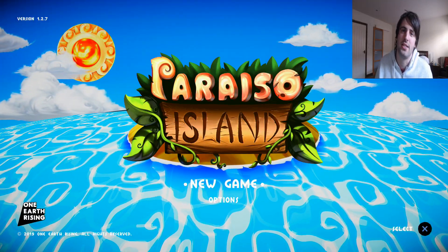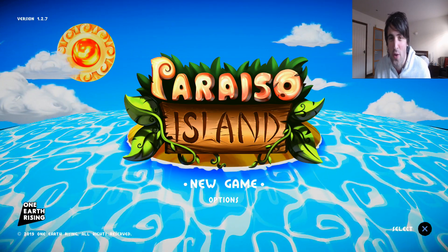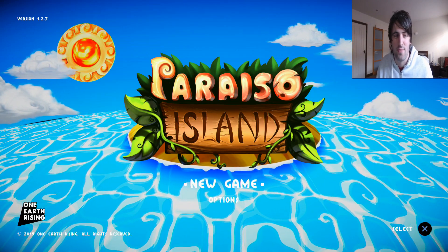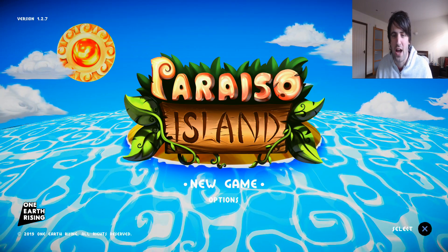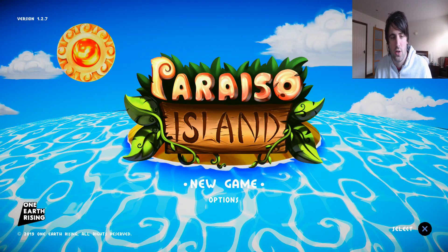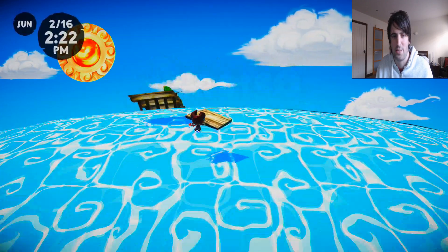How's it going there guys? My name is Double D and today I'm going to be playing a game called Paraíso Island. From the looks of things — from what I can see from screenshots — I'm guessing it's kind of similar to Animal Crossing with the look of Viva Piñata. I'm not really sure. I'm basing this off of absolutely nothing because I didn't even realize this game was being released. It's an early release with version 1.27. We're going to just dive straight in and experience this together, so without further ado, let's begin.